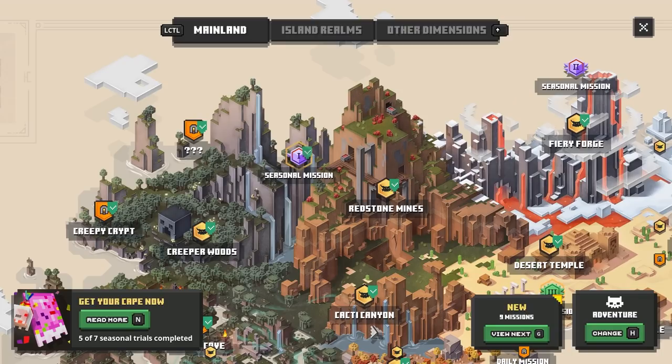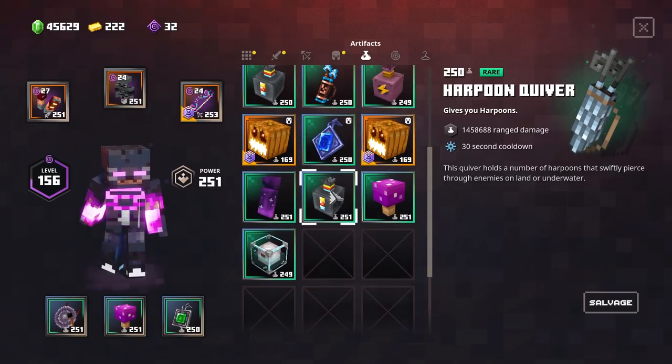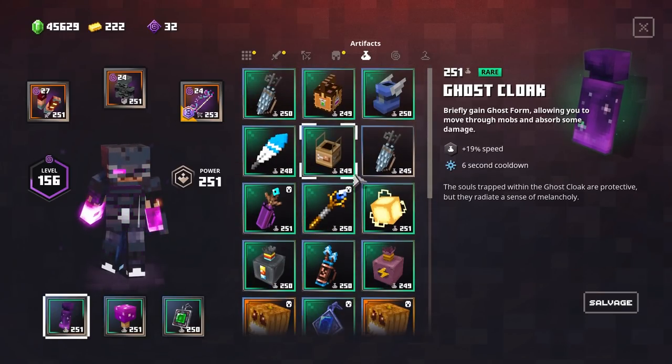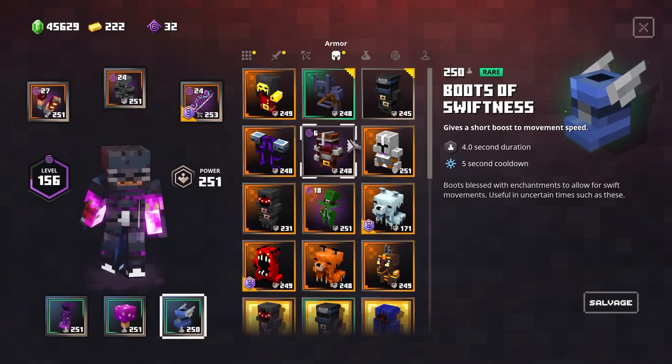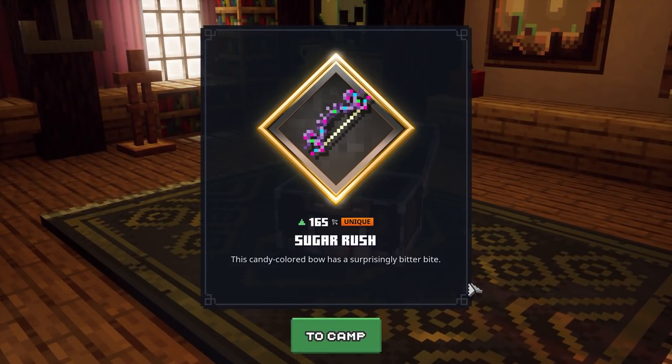If you change back to adventure you can see that the check mark gets removed, so you'll be able to do this once again on all the different difficulties. Adventure mode is going to be a lot easier, so what I'm gonna do is equip my speed ring gear so I'll be able to run through these levels a lot faster.